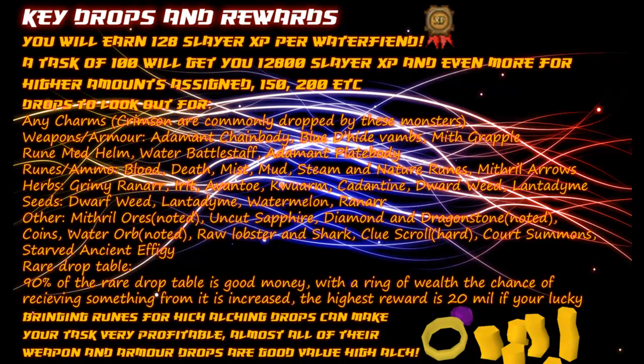For weapons and armour you want: adamant chain bodies, blue dragon hide vambraces, mithril grapples, rune med helmets, water battle staffs, and adamant plate bodies. For runes and ammo you want: blood, death, mist, mud, steam, and nature runes, and they drop a lot of mithril arrows as well.